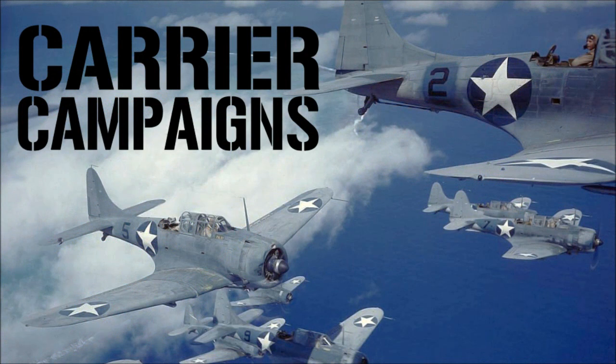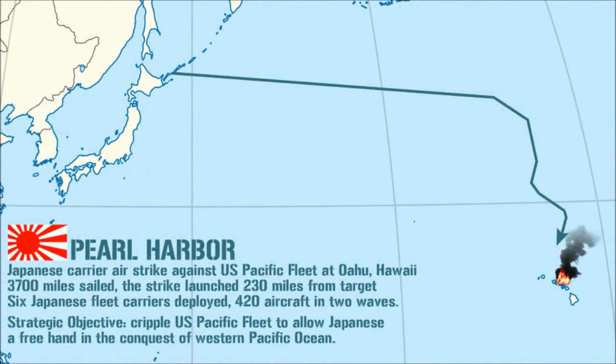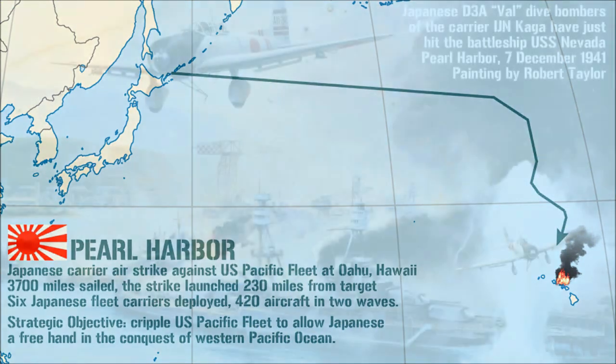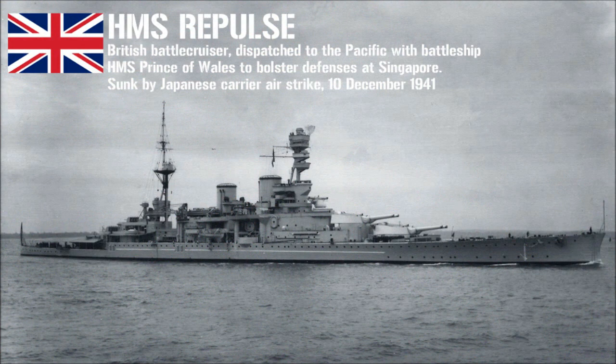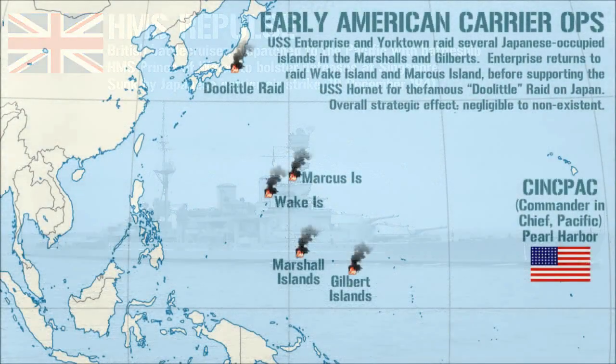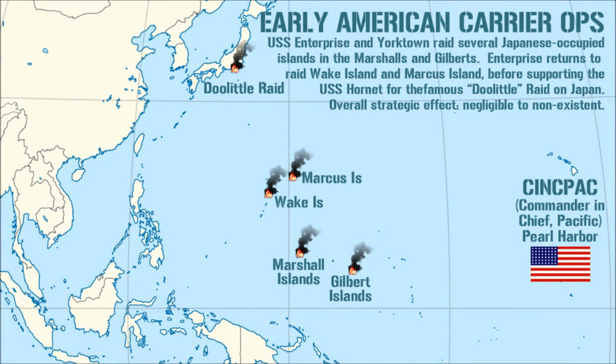The war in the Pacific was, in a word, the War of the Carrier, fought almost exclusively between the United States Navy and the Imperial Japanese Navy, who deployed at one time or another the two largest carrier fleets the world has ever seen. The war started off with carriers, when six Japanese fleet carriers launched a devastating surprise attack on the American Pacific fleet at Pearl Harbor. The entire American battleship fleet was sunk or crippled in a single blow, yet miraculously, all three American fleet carriers just happened to be out at sea at the time. Just three days later, the battlecruiser HMS Repulse and battleship HMS Prince of Wales were sunk by Japanese carrier airstrikes as well, largely dooming the British garrison in Singapore and knocking Britain out of the Pacific War until 1945. American carriers would be quick to strike back with operations against Japanese-held islands and the famed Doolittle Raid against Japan itself.